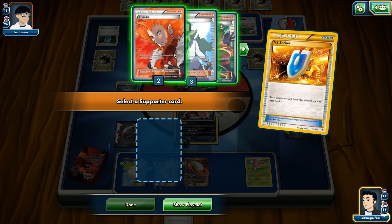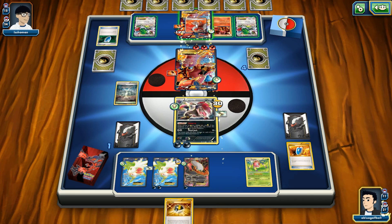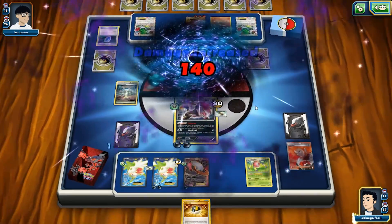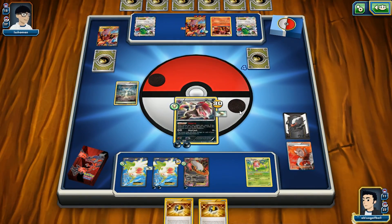We do have our Zoroark here that can hit for a pretty heavy amount of damage. We see a Lysandre — he could drag out Shaymin EX for an easy two-prize knockout. But wait — he already played N as a supporter that turn, so that's why we're down to 1 card. I'm going to go ahead and use Zoroark right now. This is going to be the game. We have the VS Seeker — we'll grab Lysandre. GG, Isshoman! We drag out the injured Volcanion and go for Mindjack — hitting for 140 damage. That's the game.